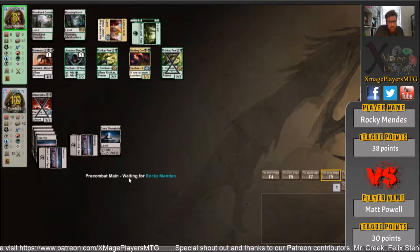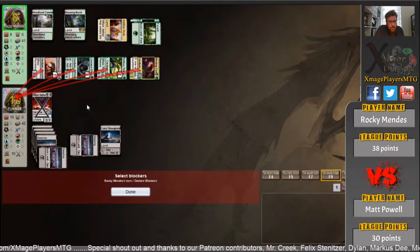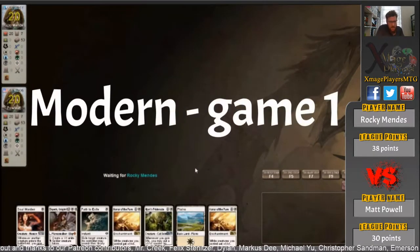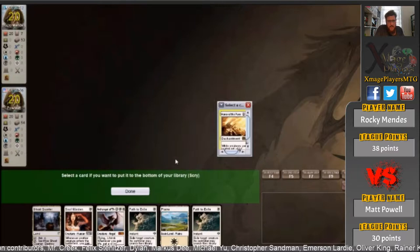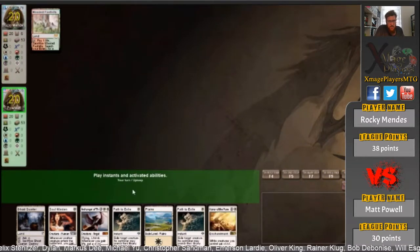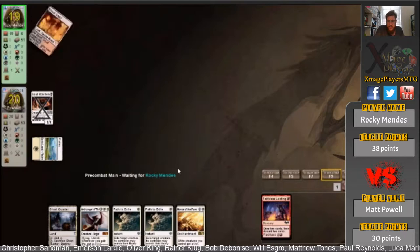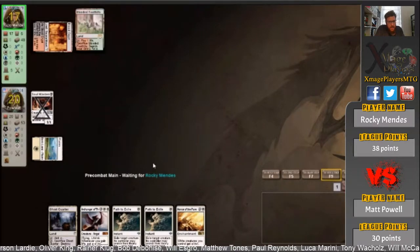Or even better, swing the Chupacabra and the Llanowar Elves — or even better, swing the whole team. I would have traded with the Constrictor if I had deathtouch, but this is game over. Rocky takes standard two games to one, and you can see Matt's modern deck here — it's Soul Sisters. Basically it's Soul Warden and Soul's Attendant that gives plus one life each time a creature enters the battlefield, and you try and swarm them with life gain and get some flyers. Rocky looks like he's on the Hollow One deck — a Faithless Looting and a Street Wraith from a Blood Crypt.